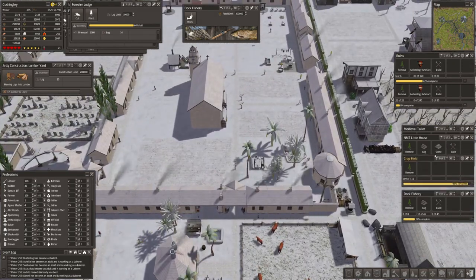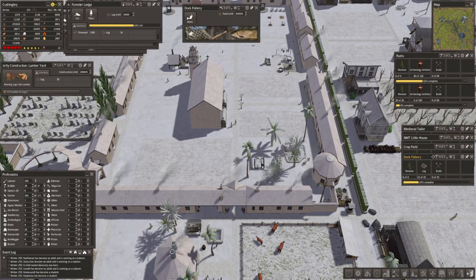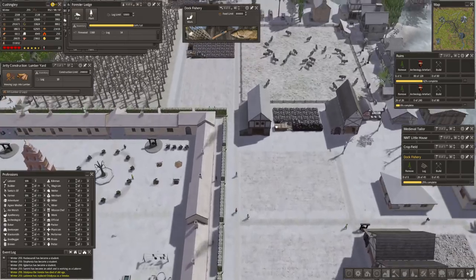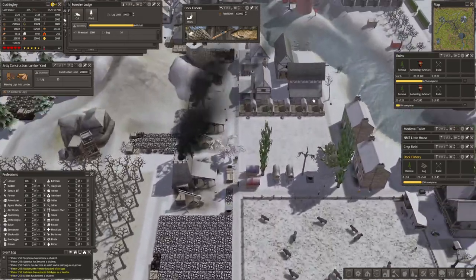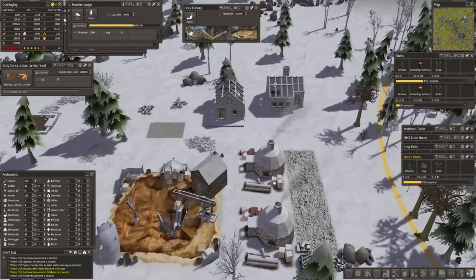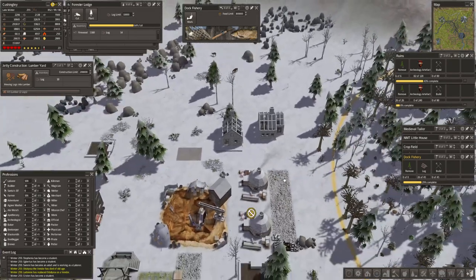The houses are starting to be built, and once the houses are built we will build a beautiful little market up here. We should get people moving in there.